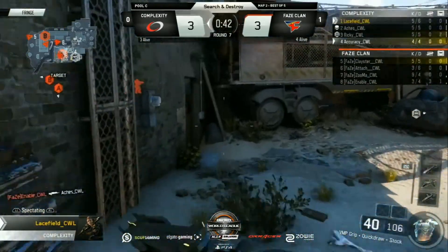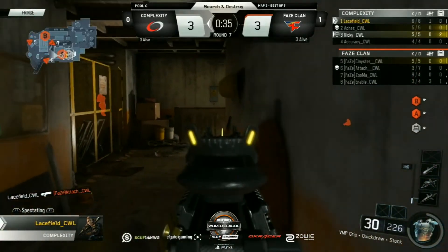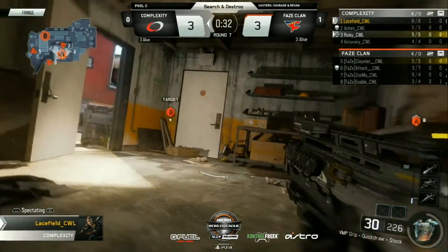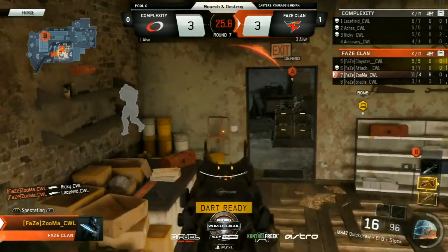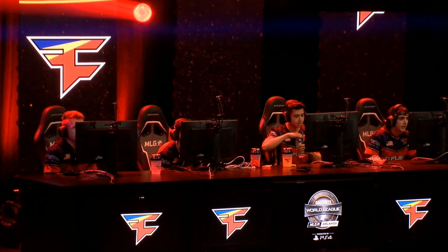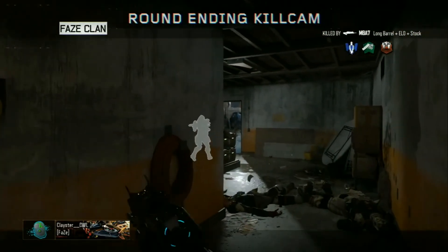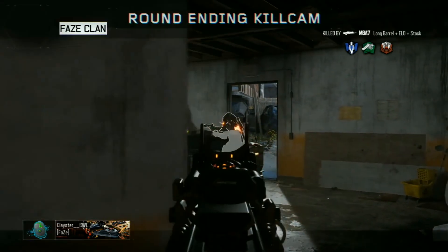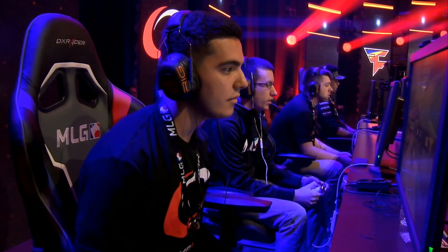FaZe still commanding middle, which has worked out for them. Nice job by Lacefield, risking his life to give his team a chance to get the objective down. 30 seconds remaining. Zuma peeking in, takes down the bomb player — another player there. Gets two. Zuma's going to earn streaks in the process. His teammate Clayster cleans it up. That's just a clean break from FaZe as they take the lead. Zuma is 11 and 4, earned himself some more streaks. Zuma just holding the angle, giving time for Clayster to dart over — gets the quick headshot. FaZe now with three rounds in a row, taking the lead.